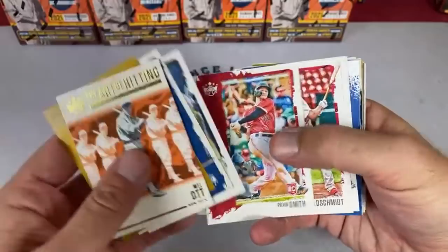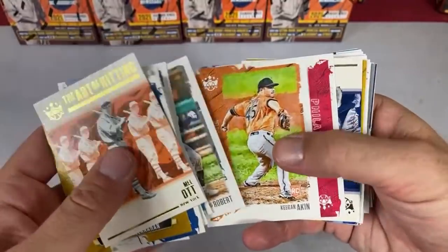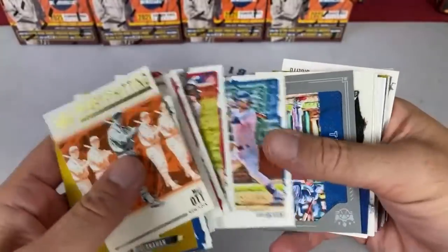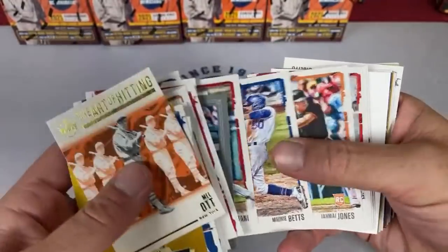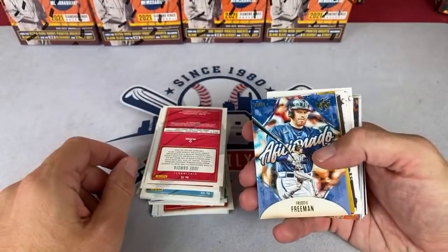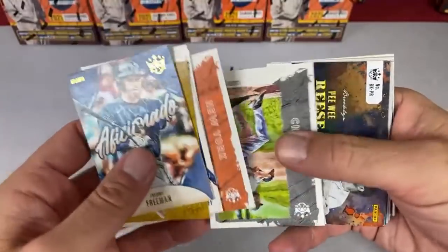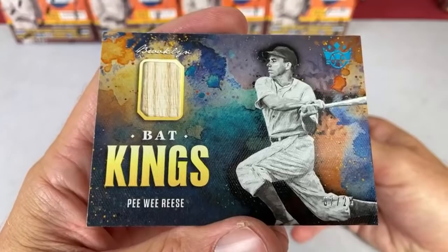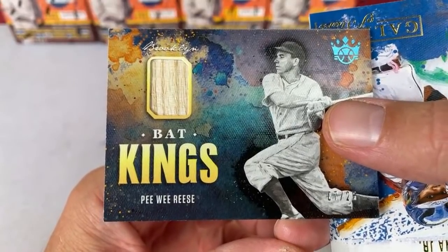Here we go — we have a spacer. So the way the team break works: whenever we have an old-time player like the New York Giants, who of course moved to San Francisco, that card would go to the San Francisco Giants owner. There's a Joey Bart rookie card, a Luis Robert — he's hurt, but despite that the White Sox are the best team in baseball, doing very well this year. We've got a Shohei Ohtani leading the majors in home runs with 14. And there's a Pee-Wee Reese — a bat relic! A game-used bat from Pee-Wee Reese, who played shortstop for the Brooklyn Dodgers right alongside Jackie Robinson. That is a pretty legendary one.